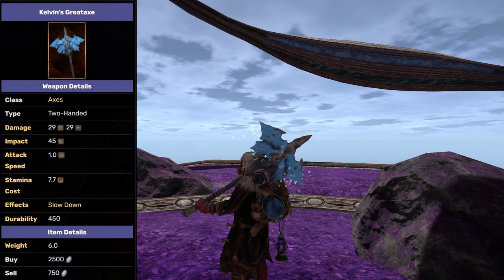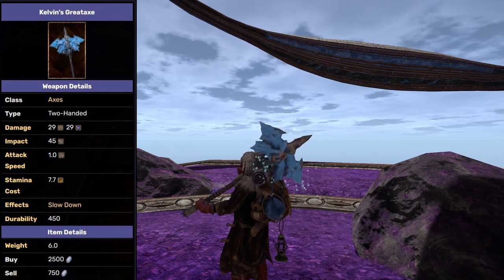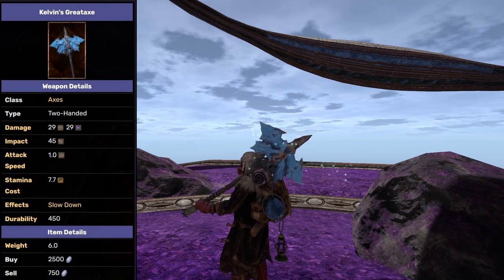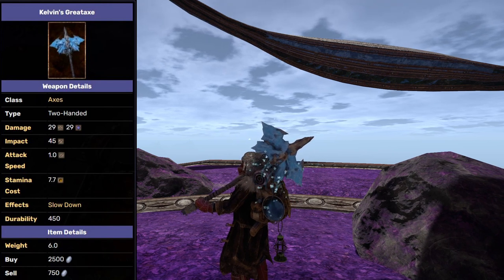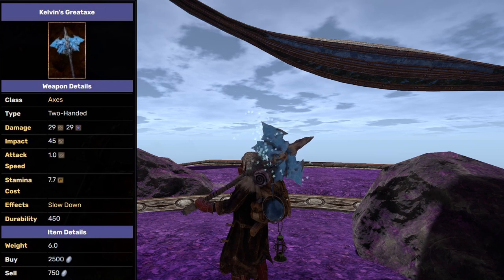As someone who studied science a bit, I find the Kelvin Great Axe to be quite a funny joke. It is a unique boss weapon and thus pretty hard to get. It also drops your body temperature, so it must be used with some cold-protecting gear. That being said, it looks awesome, does good damage, and is still a pretty interesting choice overall.